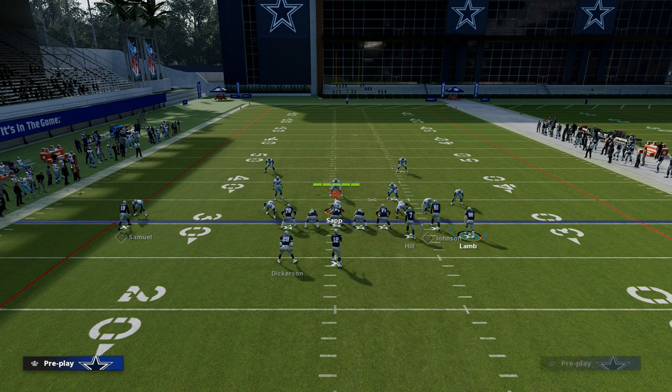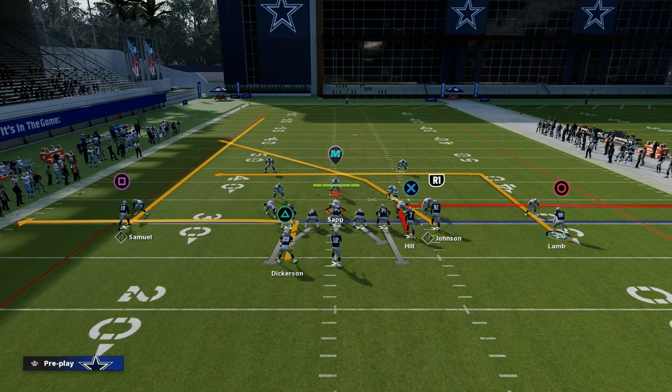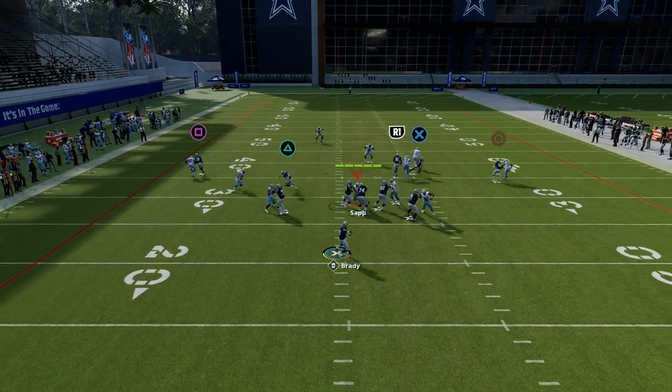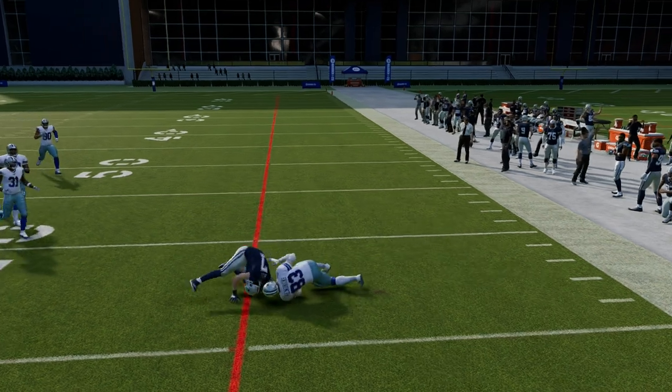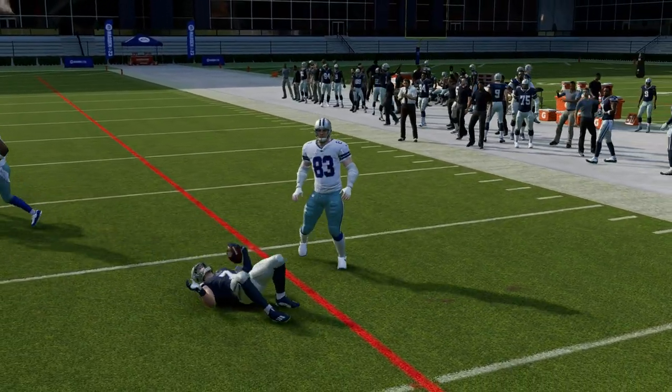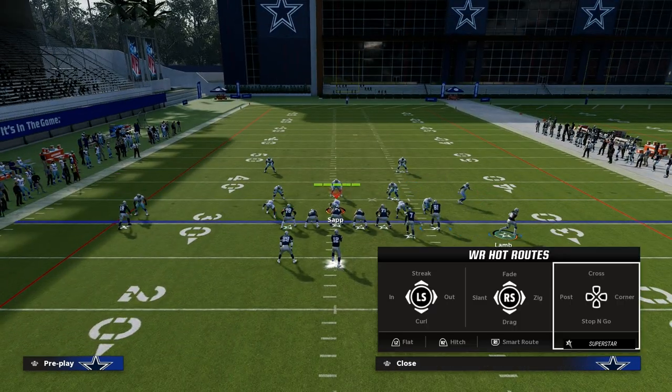What I like to do with the running back is also put him on an out route, so we're attacking the flats on both sides of the field with really good quick reads. This tight end quick out is one of the best quick man beaters in the game. Having your tight end on a quick man-beating out route is super helpful when we're trying to beat man-to-man coverage.